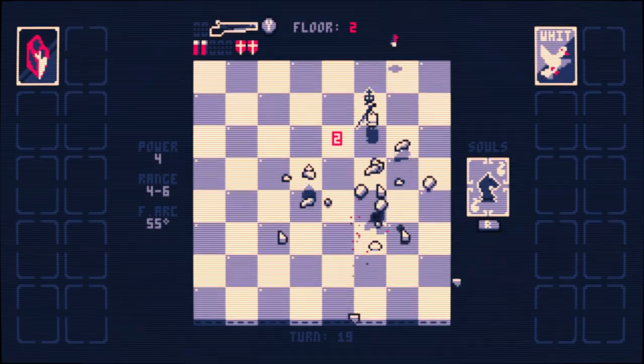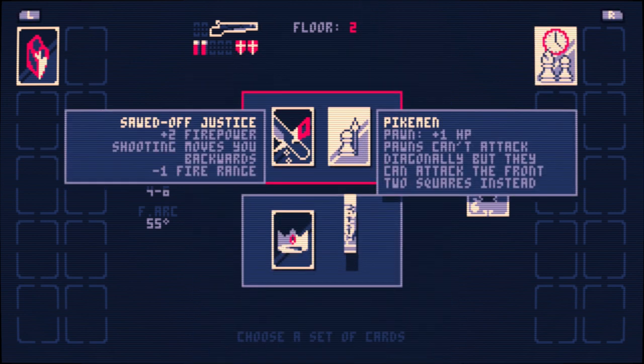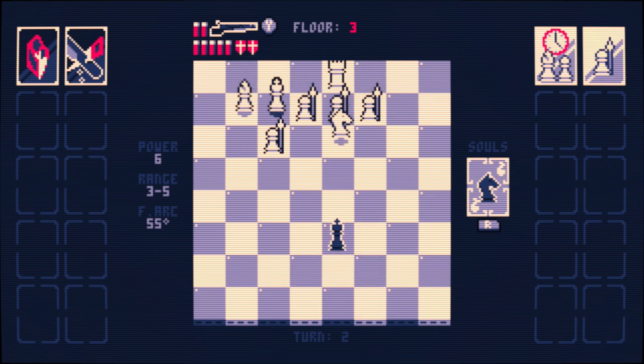As you advance up through the levels, there's a little bit of a deck building component where you can get benefits to your king. But with those benefits also comes, on the flip side, a benefit to the opposing army — be it something simple like increased health for pawns, or something much more difficult to deal with, like a second queen on the opposing side.